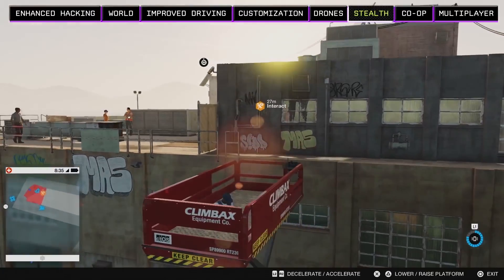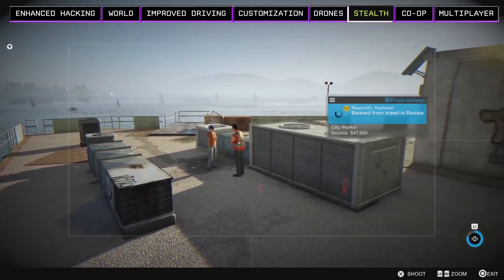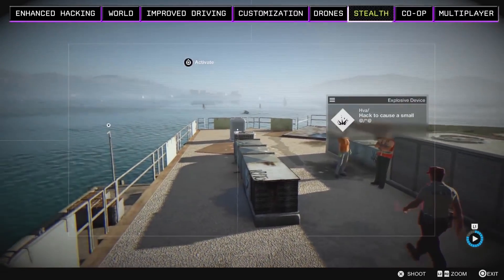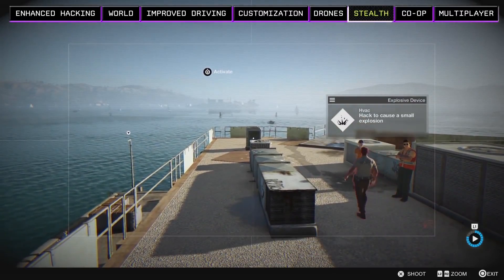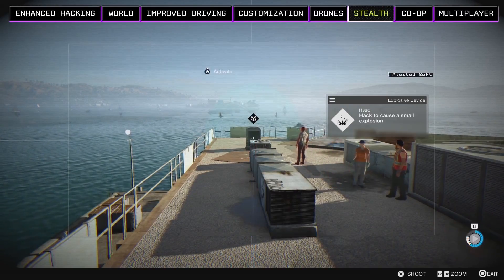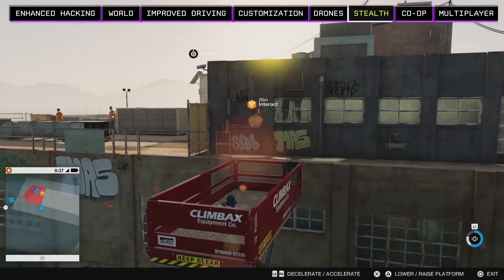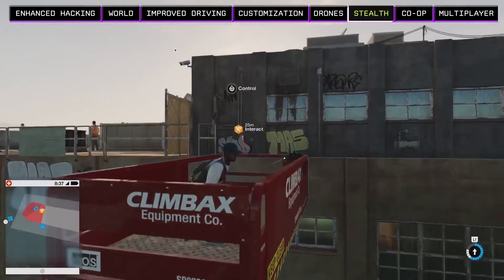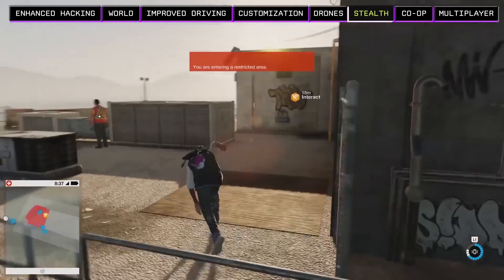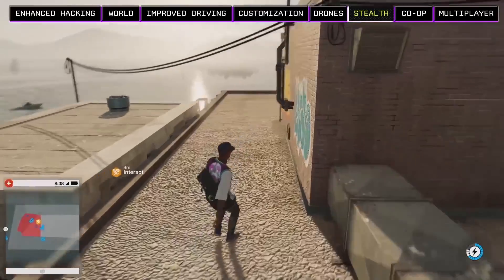Our first challenge is to get past the guard in front of us, so let's hack into the security camera and see how he might be vulnerable. There's an industrial air conditioner unit that we can hack — we can set it to explode when the guard comes close, and hack it to attract the guard with a strange noise. The guard will go investigate the noise and walk straight into the trap we set. And just like that, we've taken out the guard, created a distraction, and slipped into the compound.